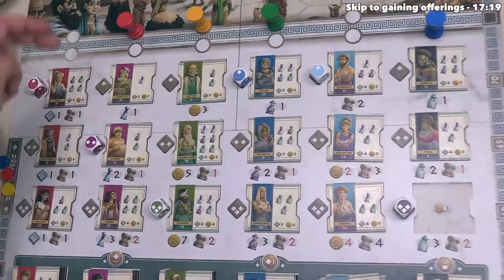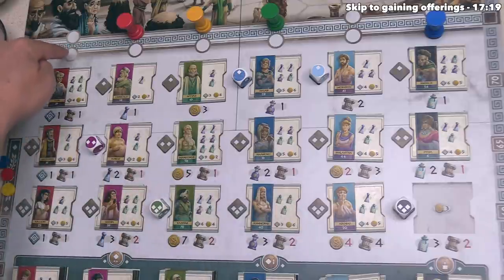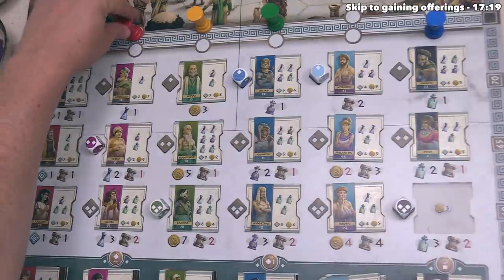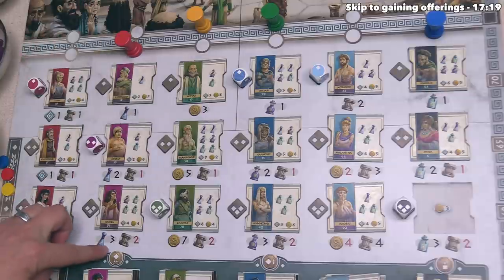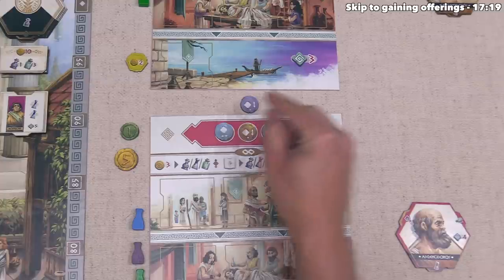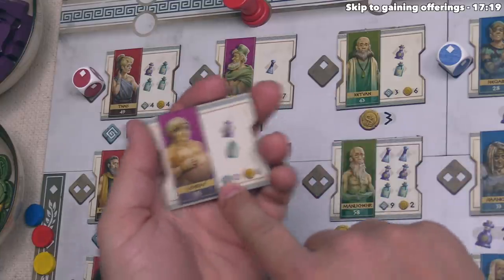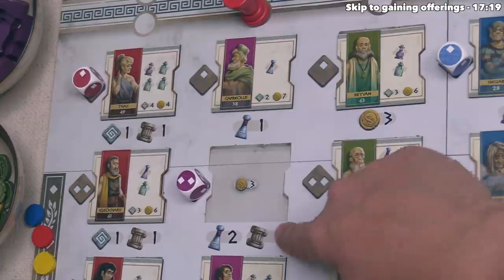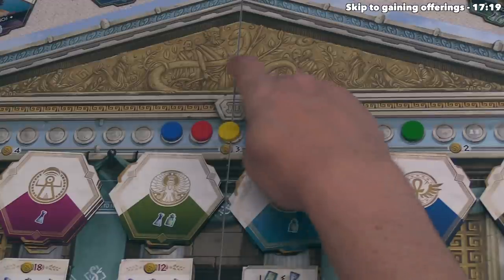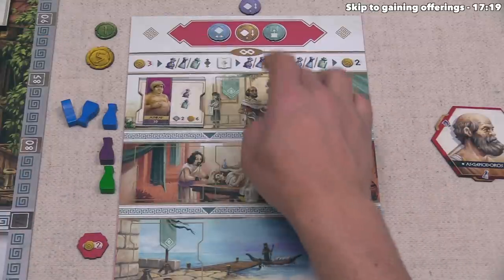Now that we have welcomed our patient, we can look back to the passive row and see that the red player can now welcome a patient of their own, and they must choose one of these five columns because our token is blocking the sixth column. After considering these options, they're going to go into the second column. This means they are going to gain one traveling assistant, which means they can place this onto their board. During setup, they decided to start with a scheduling assistant, and now they have two assistants. After that, they are going to welcome this patient here, and then they will gain two potions and lose one reputation. If your token goes onto a spot with other players' tokens, you always place it on top of the previous tokens.